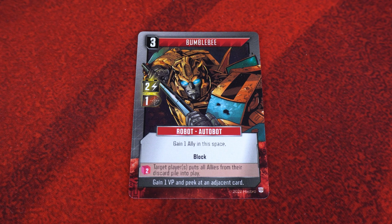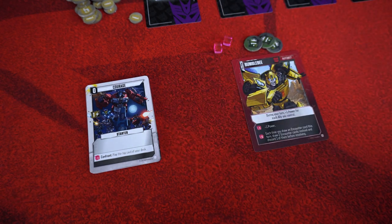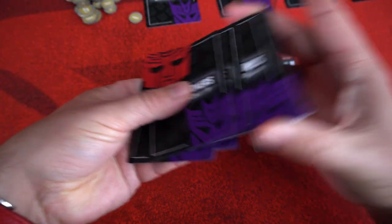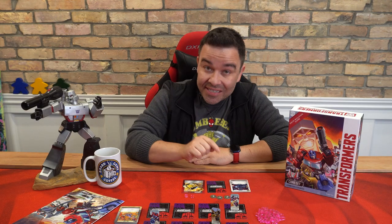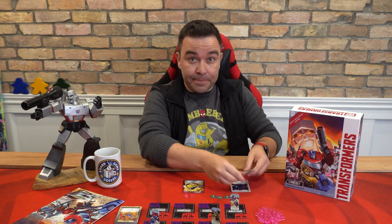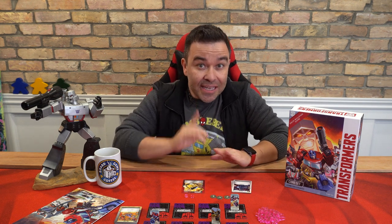Any abilities preceded by the Energon cube image must be paid for in Energon before they can be used, but you can use them any time during your turn as long as you're not in the middle of resolving another action. Some card abilities will ask you to draw a card from the top of your deck. If you ever have to draw but your deck is empty, shuffle your discard pile and place it face down to make a new draw deck. You do not create a new deck unless you absolutely have to.